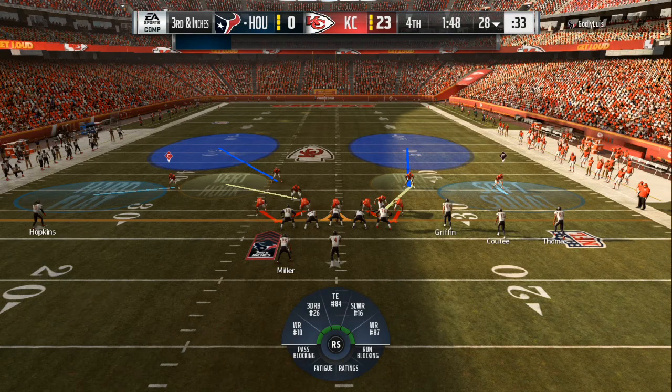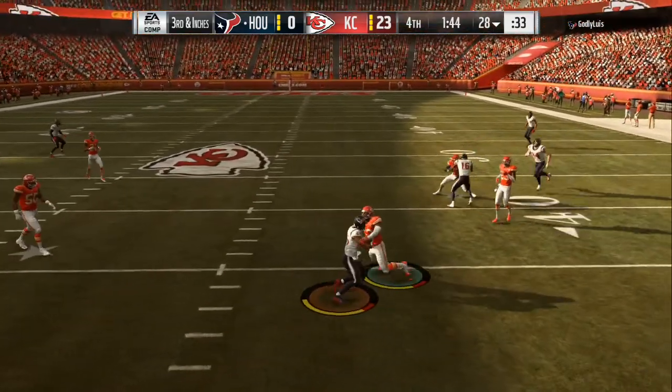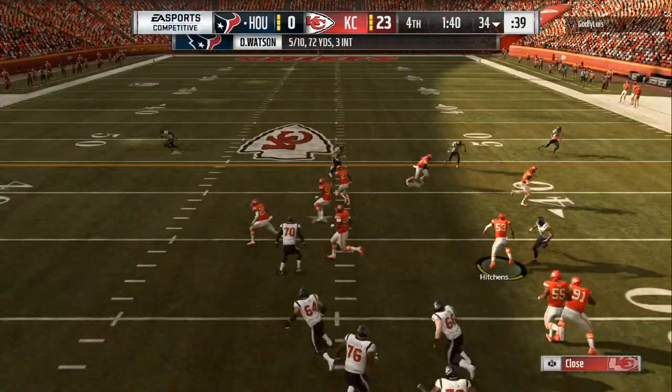We are in the multiple defensive playbook using the 5-2, and mixing that in with a Dollar 3-2-6. I'm going to freeze the screen a numerous amount of times to show you different adjustments to stop all the adjustments your opponent might make on offense. As you can see right there, he hits me out the backfield.